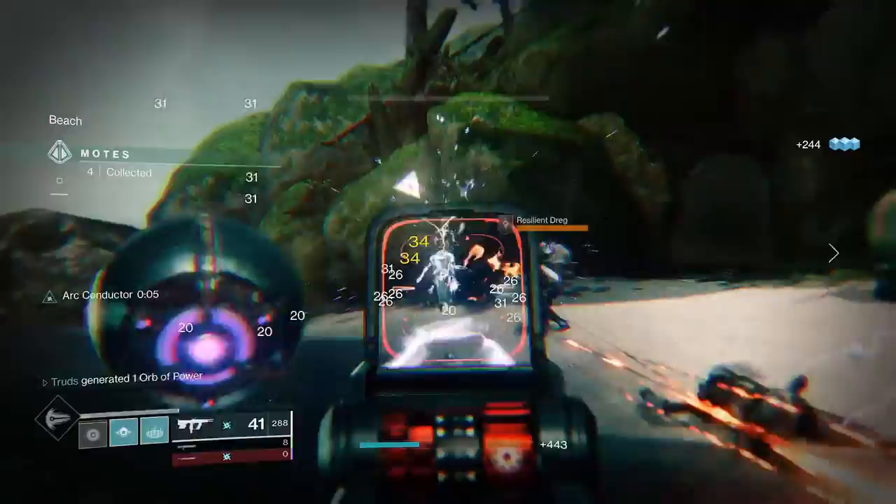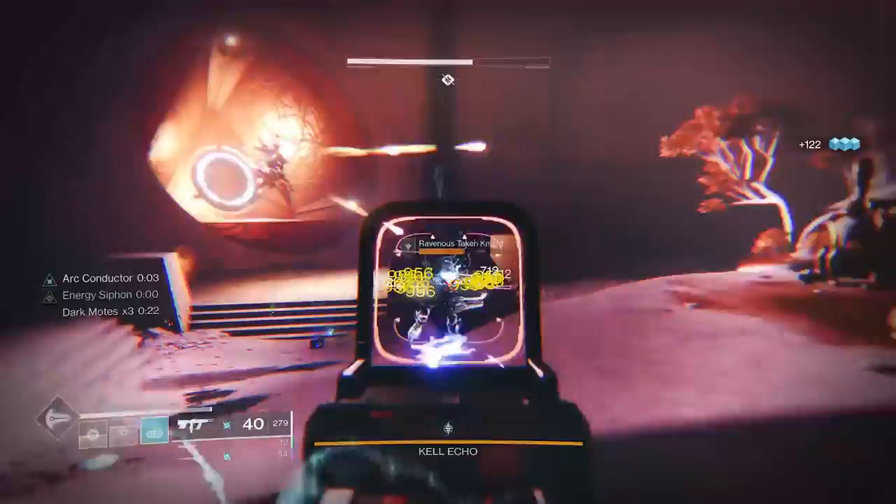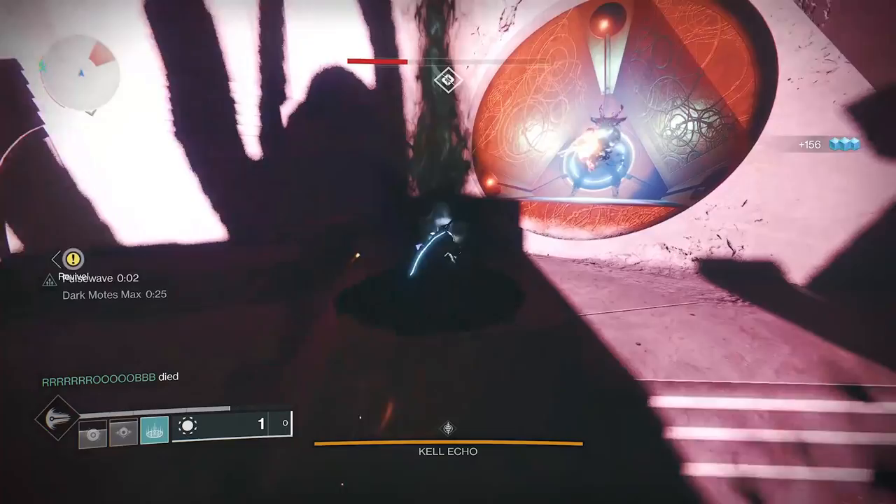Risk Runner really excels against Fallen Dregs and Hive Boomer Knights who deal arc damage. Yet the best and most consistent way to proc Arc Conductor is to actually grenade yourself. I find the Pulse Grenade to be the best for this — throw it at your feet and you're off to the races. It can leave you especially vulnerable to other incoming damage types, but if you're shredding everything it shouldn't be too much of an issue.